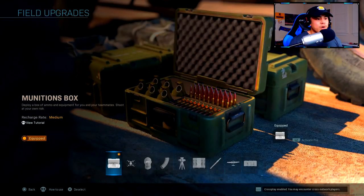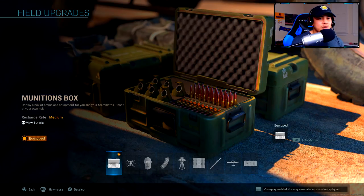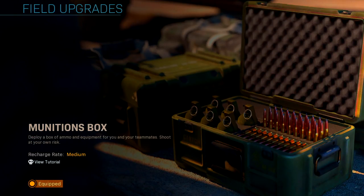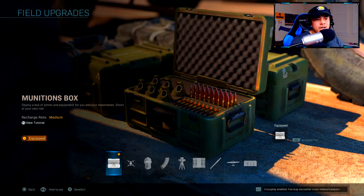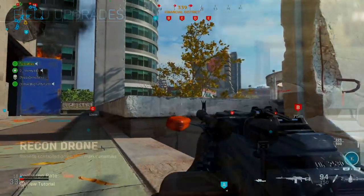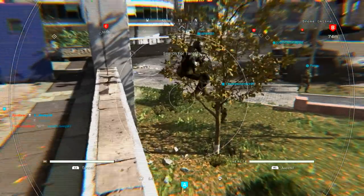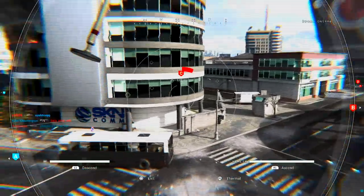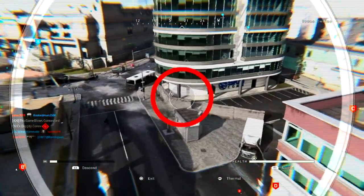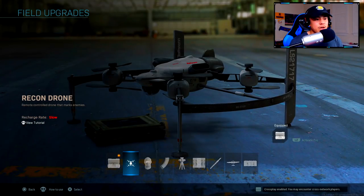For field upgrades, my personal favorites when trying to get killstreaks easier are: option one — the Munitions Box, so you can replenish your ammo while you're busy taking out killstreaks, and if you drop it near an objective like a flag or your spawn, teammates can take ammo and you get rewarded for it toward your killstreaks. Option two is the Recon Drone — it marks enemies around the area and you get points for each mark, about 10 points. Pop it up, fly around the map, and mark enemies.